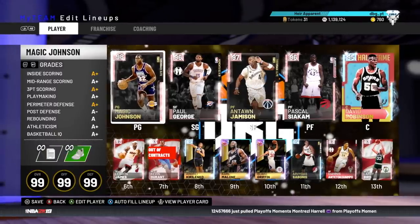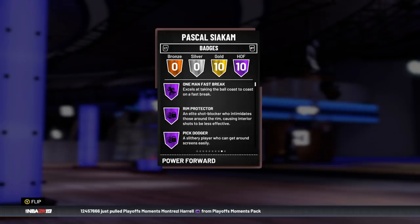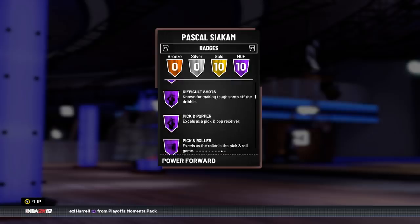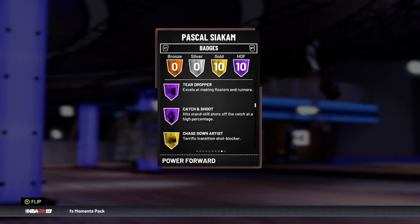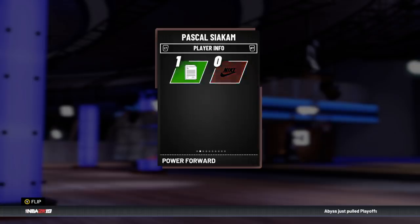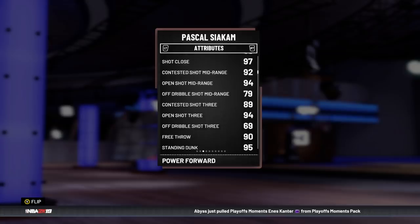Now let's go over the stats of Siakam. Pascal Siakam, 98-99. He has got 10 Hall of Fame badges: fast break, rim protector, pick dodger, defense stopper, muscle rebounder, difficult shots, pick and popper, pick and roller, teardropper, and catch and shoot. He's got a post hook and fadeaway rating both of 88, good driving layup, good standing layup, good open shot mid of 94, and good open shot 3 of 94 as well.